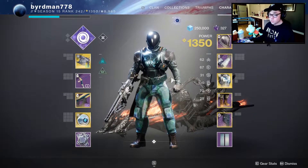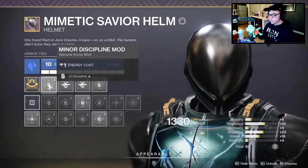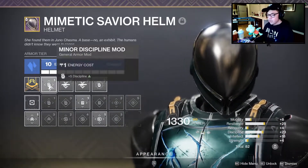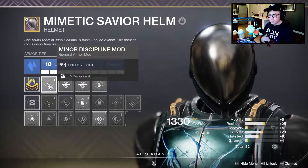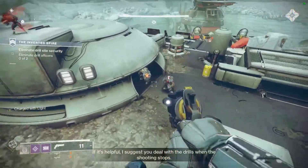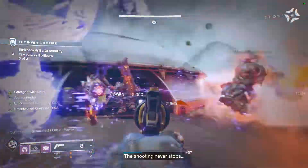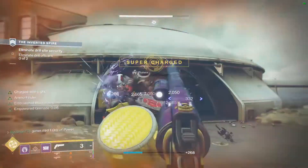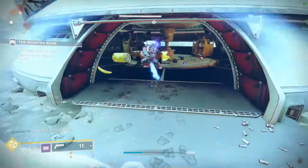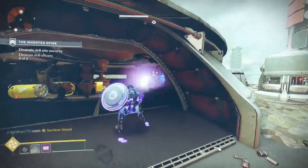When it comes to armor, that's where we really need to focus. On my helmet, I always focus every single piece into Discipline — the higher Discipline we have, the faster we're going to get our grenade back, which is a huge part of this build. You could go Intellect instead to feed into your super, but honestly the more ability energy I'm getting the better. I also have a couple of ammo finders on here for my weapons.